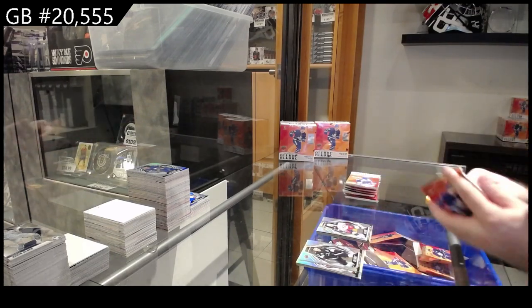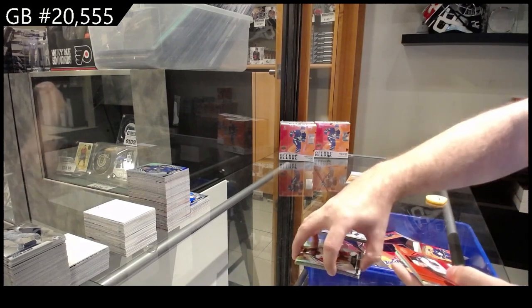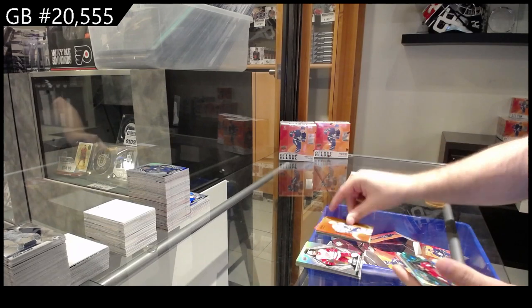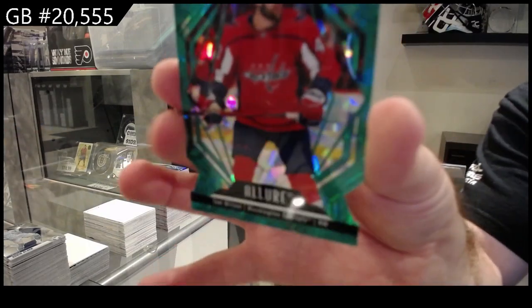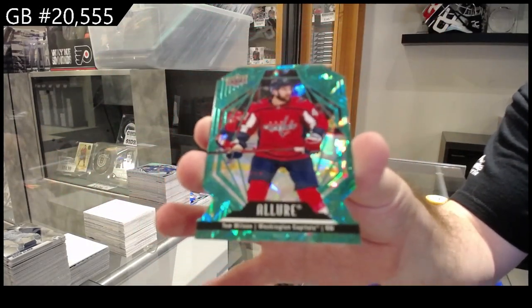Rookie for the Blue Jackets of Fix Lonski, red rainbow of Bjorkstrand for the Blue Jackets, color flow of Abruzisi for the Leafs, rookie for Boston of McLaughlin, and a Tom Wilson green rainbow die cut for the Washington Capitals.